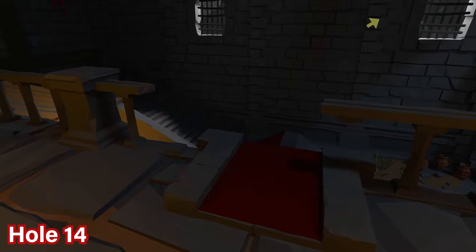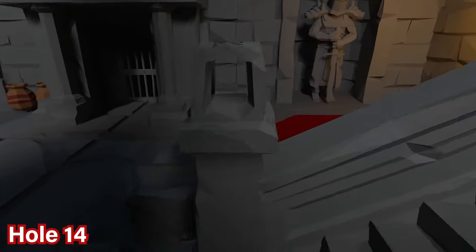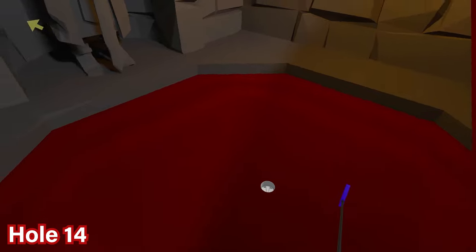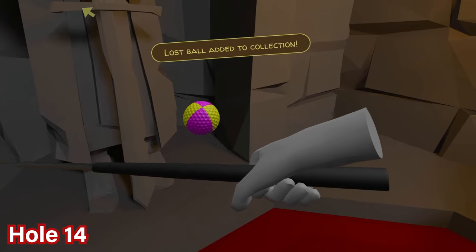For hole number 14, progress to where the hole is by going down two flights of stairs. You'll see a big statue overlooking the hole, and between the legs of the statue you should see the ball — go ahead and pick up the pink and yellow ball.